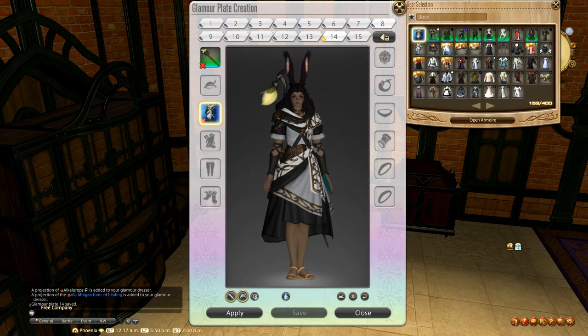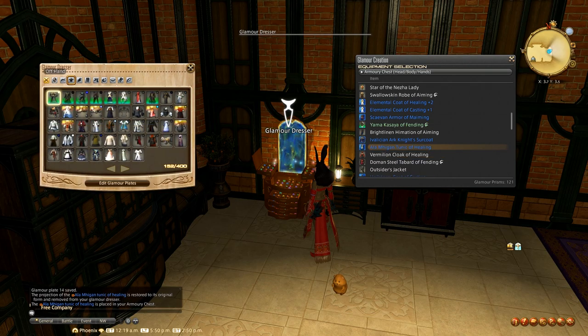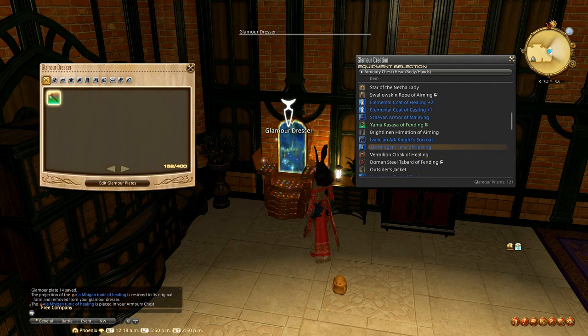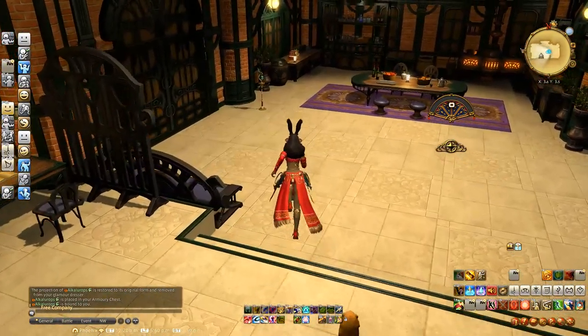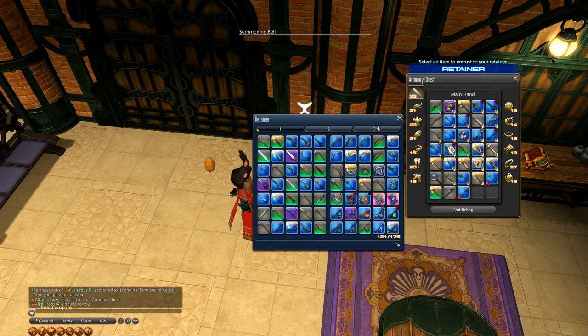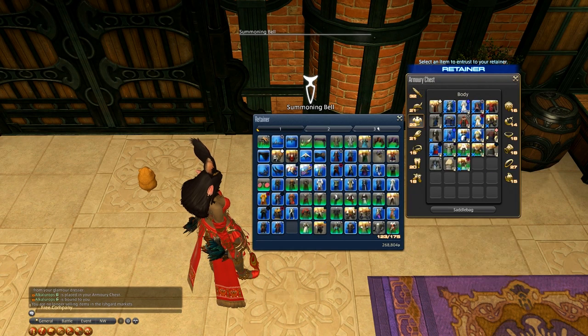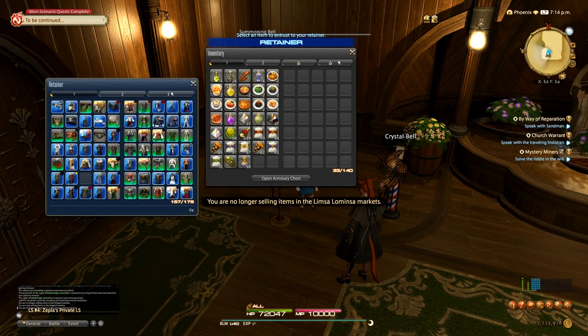So we're going to save that glamour plate. Now that it's saved we can remove these things — I'm going to right click on the items and click restore item for everything we put in there. Because we put stuff in the glamour dresser that doesn't belong there, and if we leave it, it's going to lead to disorganization. So we're going to put those things back where they go. An important part of being organized is putting things back where they belong.